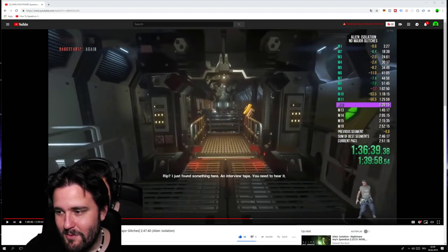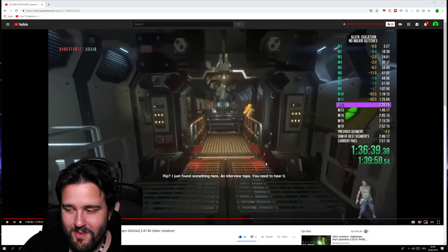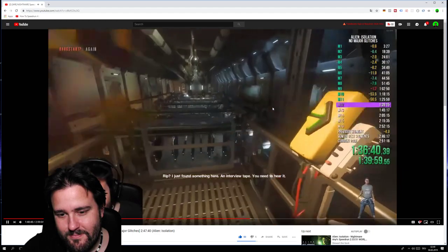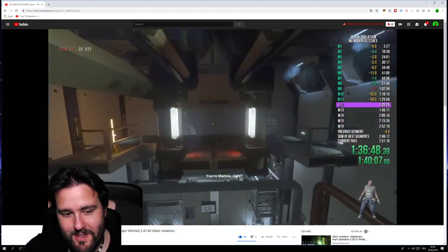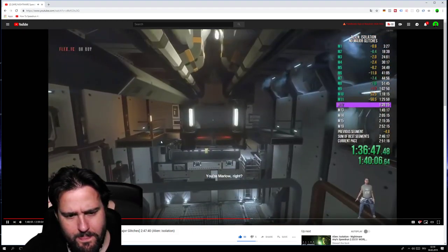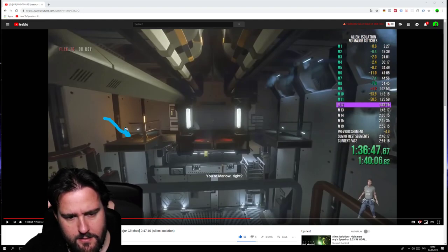Sometimes you can even survive it, but then you'll be stuck somewhere down here because the game didn't suppose you to be there — there's no way out. You'd be soft-locked. So go on the tram, turn around and press E. Don't try to be fast here. I even missed an item — there's actually probably an injector lying right here, see that? Keep an eye out when you run out here.